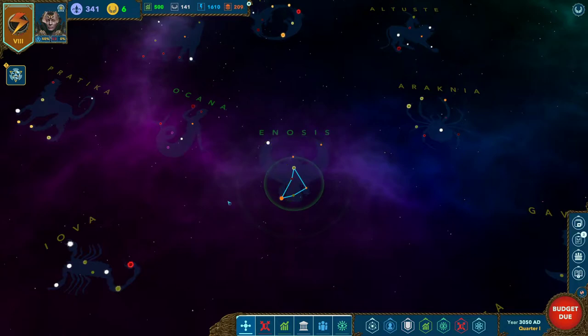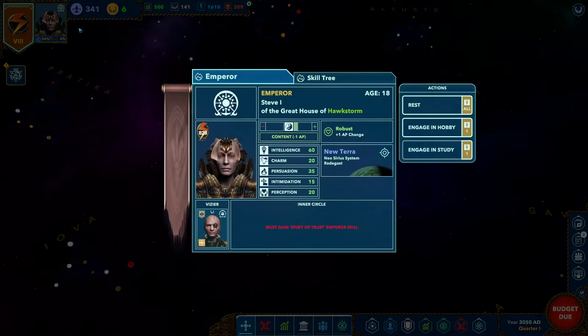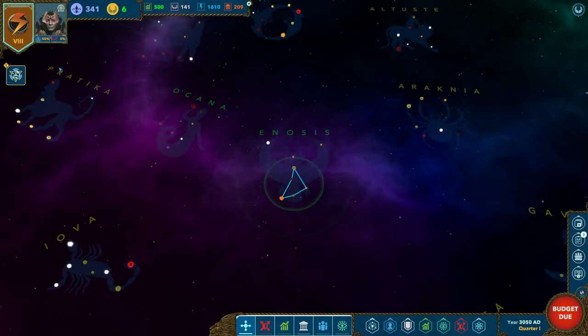I want to take us around the main menu. First, we have our house information — this is our house library and we are power level eight. Power is always shown in Roman numerals except for your primary power. There is also a difference between house power and personal power. This is your emperor — you can click here to get to the emperor screen. Know for now that this is your popular support and this is your fear. Everything in the main UI has tooltips.